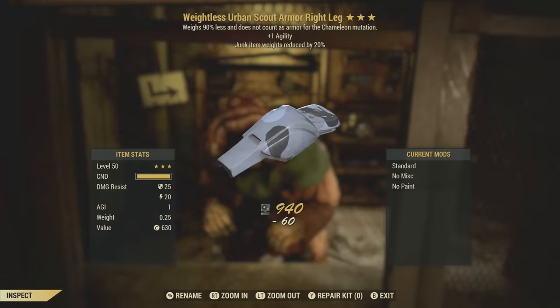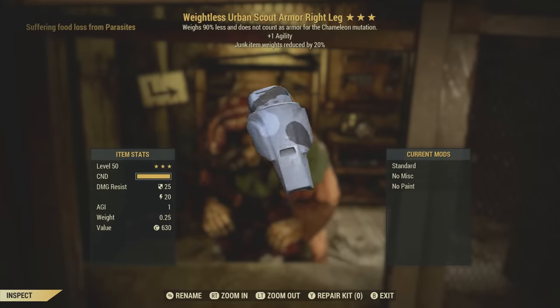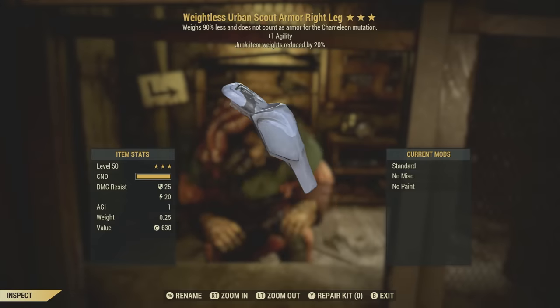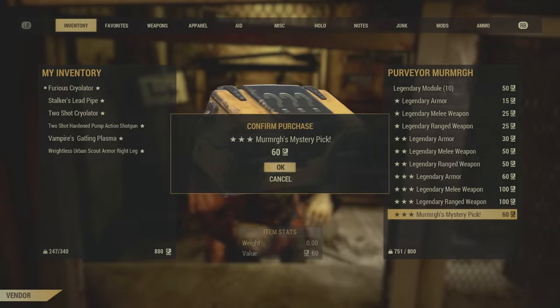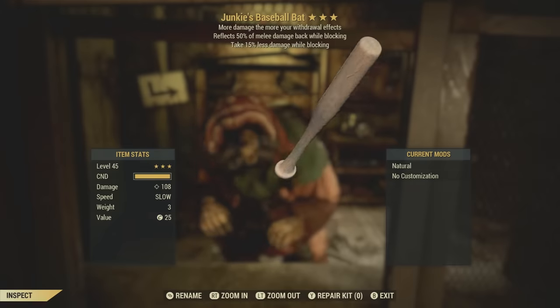Up next, an urban scout armor right leg. 90% less — it does not count as armor for the chameleon mutation, plus one agility, drunk items weight reduced by 20%. Not really what I'm looking for at all. Junkie's baseball bat — this will be some more script.